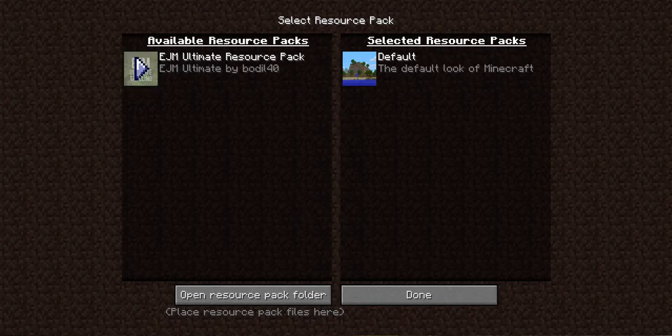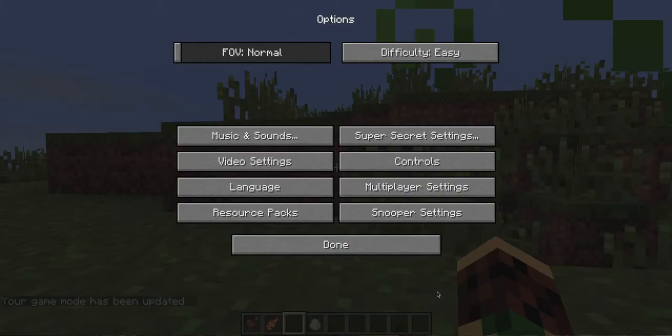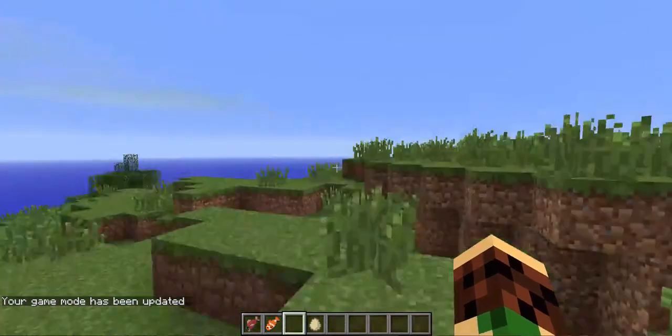Resource packs now have a different interface. As you can see, you just put the pack you want to use in there, press Done, wait a while — it takes some time — and then you have it applied.